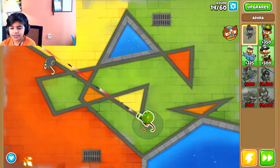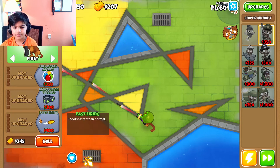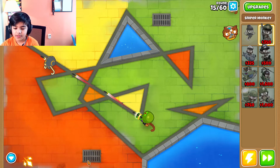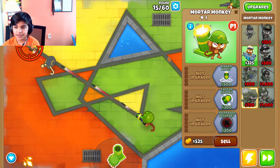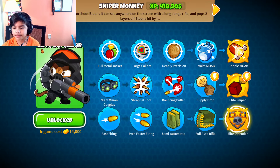The Dartling is doing nothing but the sniper's doing a lot. Maybe I want a sniper — I haven't used a sniper in a long time. All right, I'm gonna place my favorite power. Mortar popped two balloons! Let's upgrade our snipers. I love Elite Defender, it's my favorite route — shoots so fast.